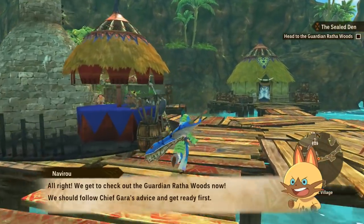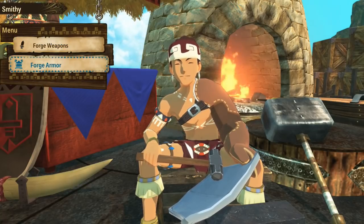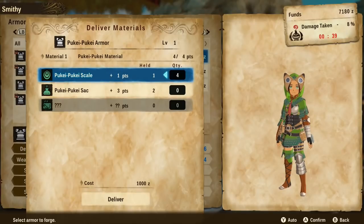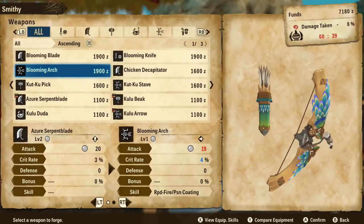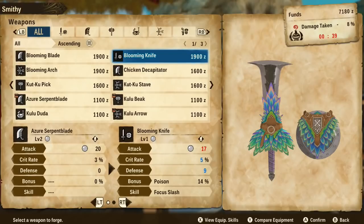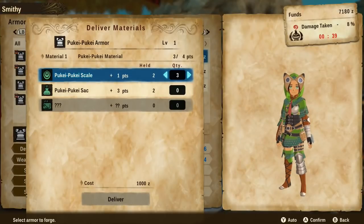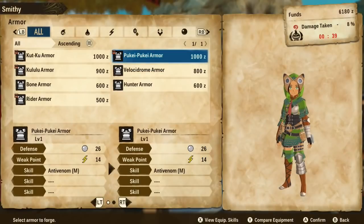We should follow Chief Gara's advice and get ready first with some new gear perhaps. At the smithy - let's see what we can do. Oh look at how cute it is! I love it so much - that is my new favorite armor, it looks so perfect for me. I absolutely want to make that. That would be four scales. But there's also the blooming blade, the blooming archery, or a blooming knife - I want all of it but I really want the gear most. We're going to craft the gear.